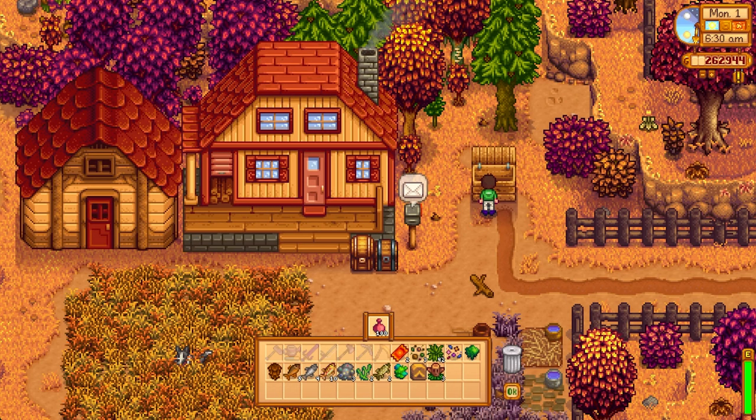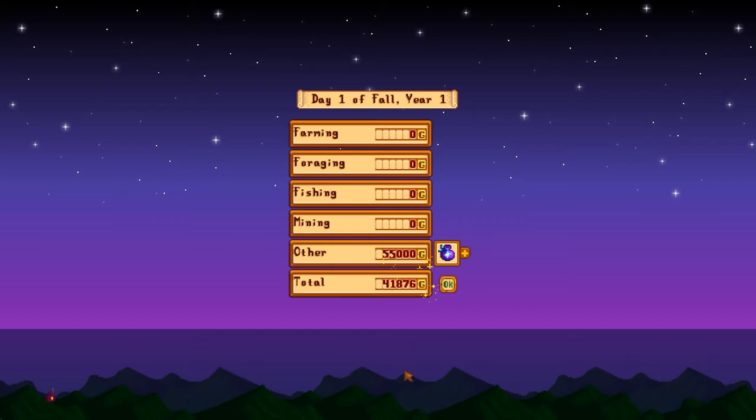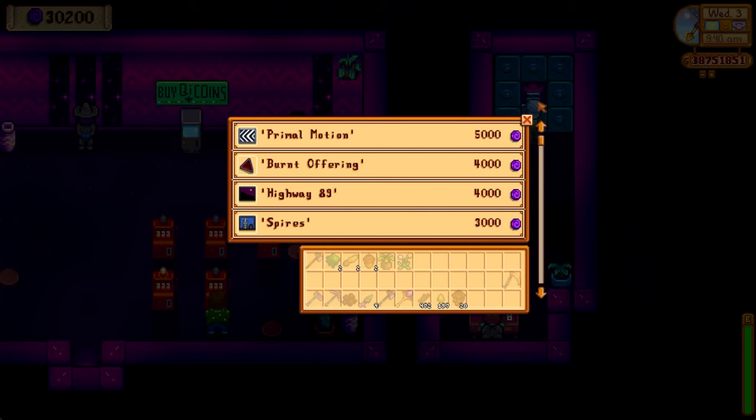Next up, let's talk about fairy dust and the life elixir — these have also been nerfed. The price you get for selling these has been reduced. Fairy dust is now only 300 gold. This doesn't really make a whole lot of sense to me because by the time you get your hands on fairy dust you're in the endgame, and 300 gold is pennies at that point. Normally when you're making fairy dust, you're not making it to sell — you're making it to put into a processing machine to finish a process immediately. Same with the life elixir. But let me know what you think.